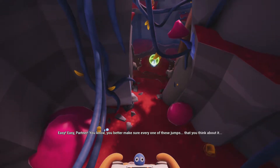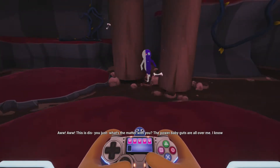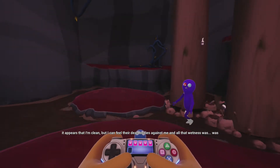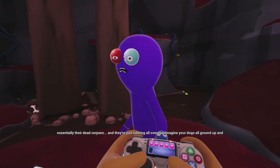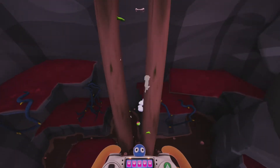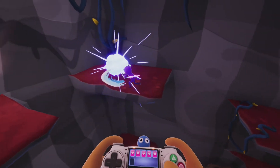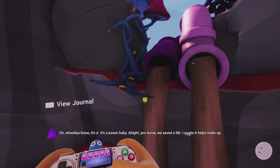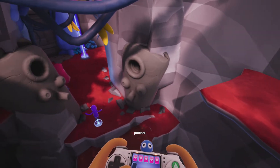Easy, partner — make sure you think about every jump and time it right. We fall into the power baby guts — they're all over us. Trover reacts: 'It appears I'm clean but I can feel their dead bodies against me — all that wetness was essentially their dead corpses rubbing all over me. Imagine your dog's all crowned up and you splash around in their guts.' We find and save another power baby — helps make up for the thousands of guts down there.